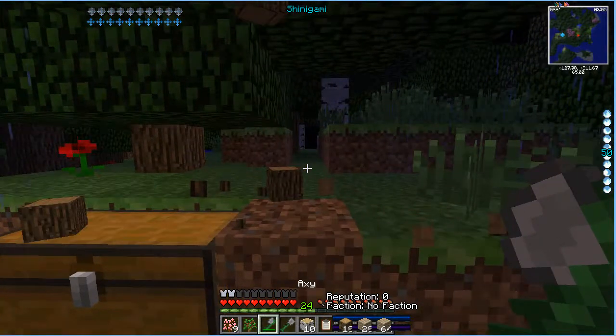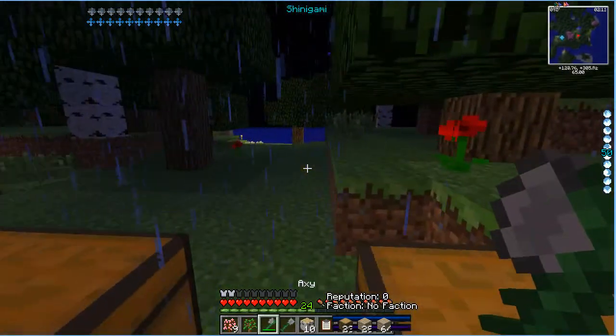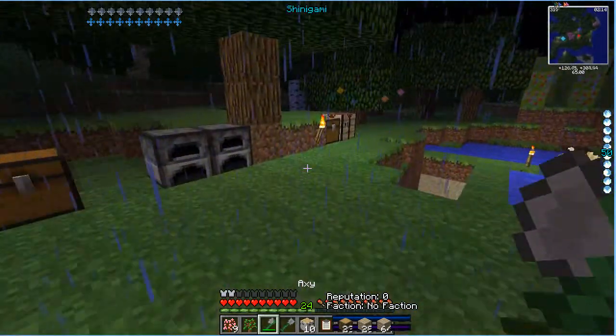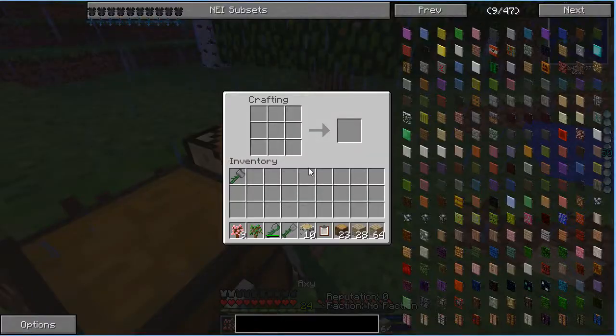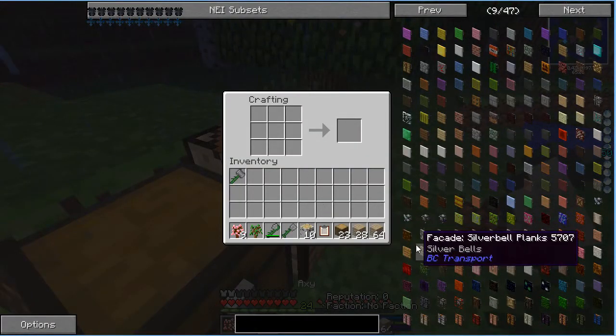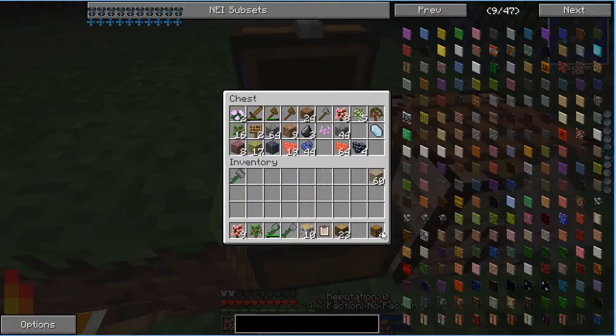I said something about BuildCraft, but that's probably going to come much later — we need diamonds, and unfortunately we don't have diamonds, at least I don't think we do. So let's build some storage units, some chests, and let's build tons of them. Basically because we're going to need them later on for storing stuff from our quarry. Let's make a quarry.